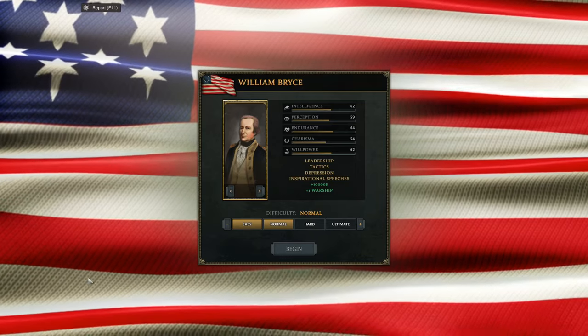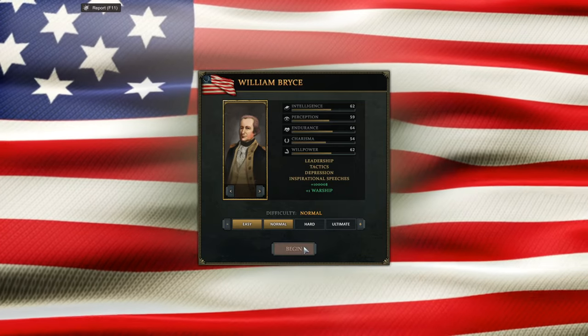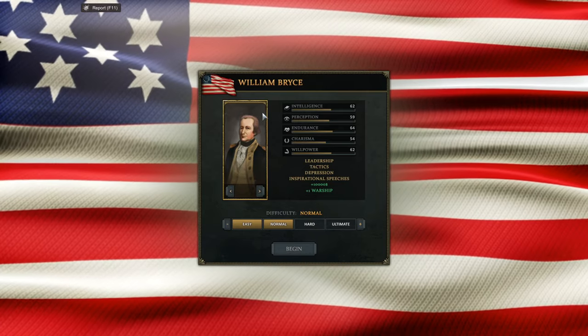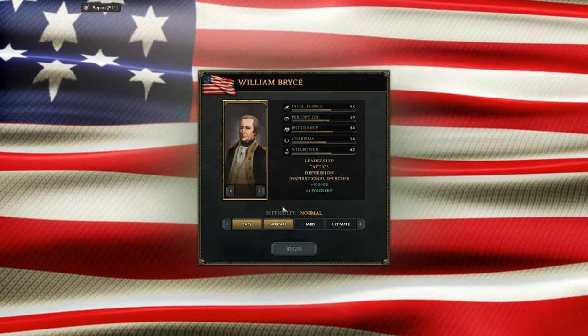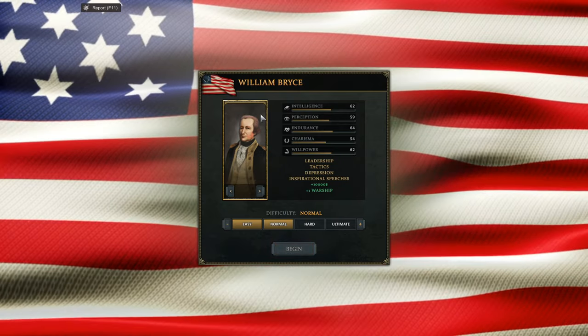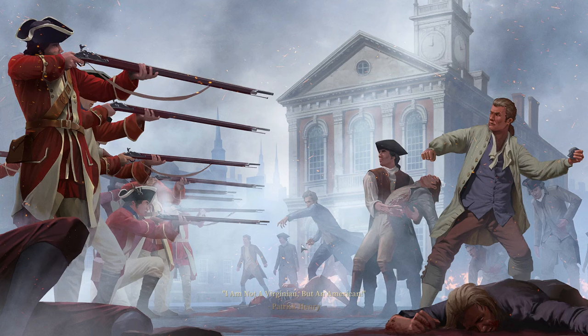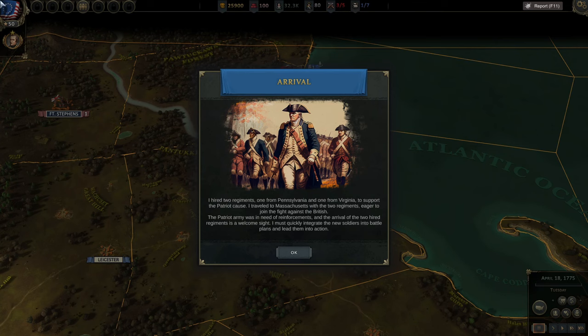Hello and welcome to Ultimate General: American Revolution. Today we're going to be playing as a general — I'm calling him William Bryce. I wanted to skip the whole intro element so you guys could just see the campaign from the beginning onwards. We're going for a bit of a Nathaniel Green let's play, using the forest and trees as cover to try and strike back at the imperialist foe. We'll see if we can't beat the British here.